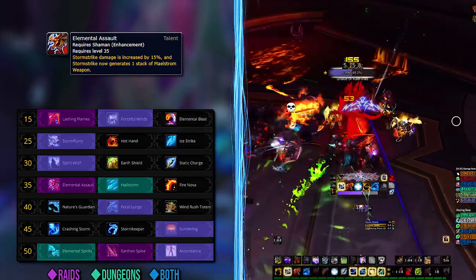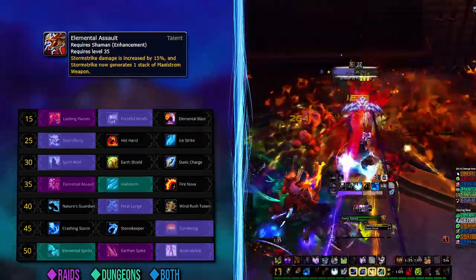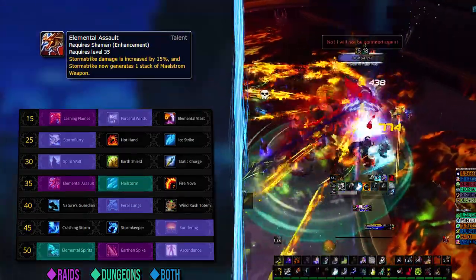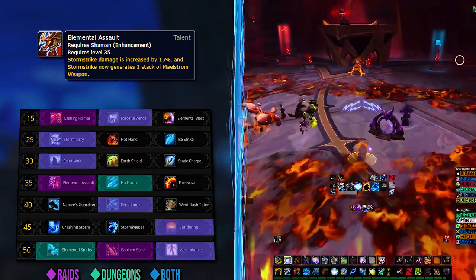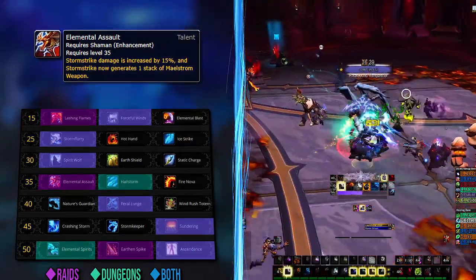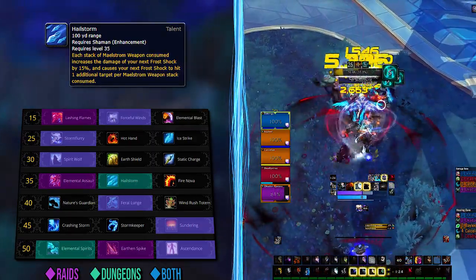The level 35 row is the game changer. For single target, take Elemental Assault — this makes Stormstrike generate Maelstrom Weapon and deal more damage. The Maelstrom Weapon generation does not apply to Storm Flurry procs, but initial hits count, and the resource generation reduces downtime, which is more of a problem in single target than AOE. Raids are mostly single target, but there are fights where an AOE route is better. For those situations, Hailstorm is the go-to and one of the coolest additions to Enhancement. The rotation changes a bit and your whole mindset and approach will shift.